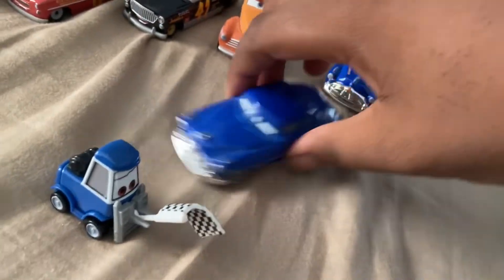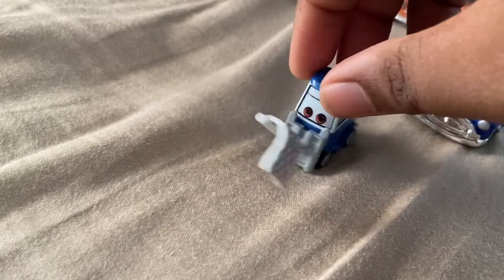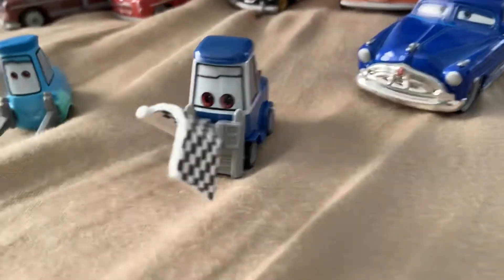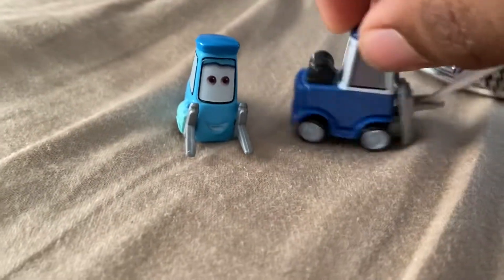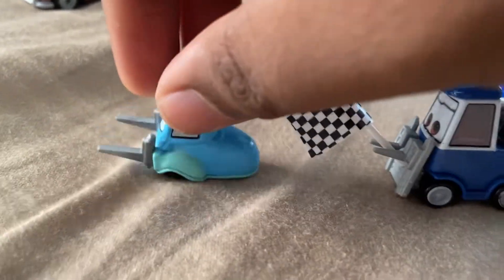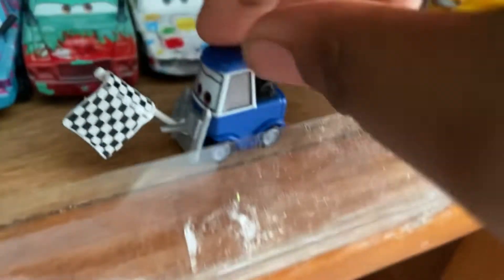Let's set him aside and focus on this dude right here — that's a little petty guy, he's nothing much. Let me get Guido real quick so you can see. That's Guido — it says Guido — he's pretty small compared to him. Sorry Guido, didn't mean to hit you with the flag! He rocks back and forth, that's pretty cool.